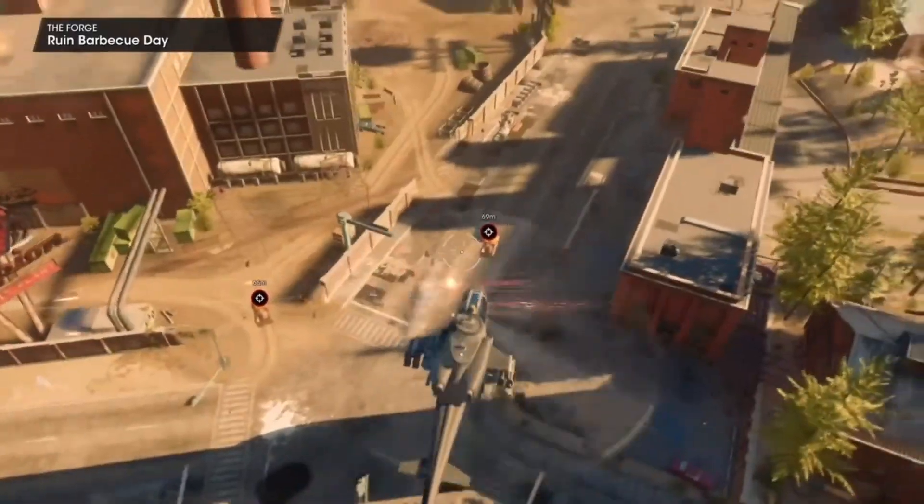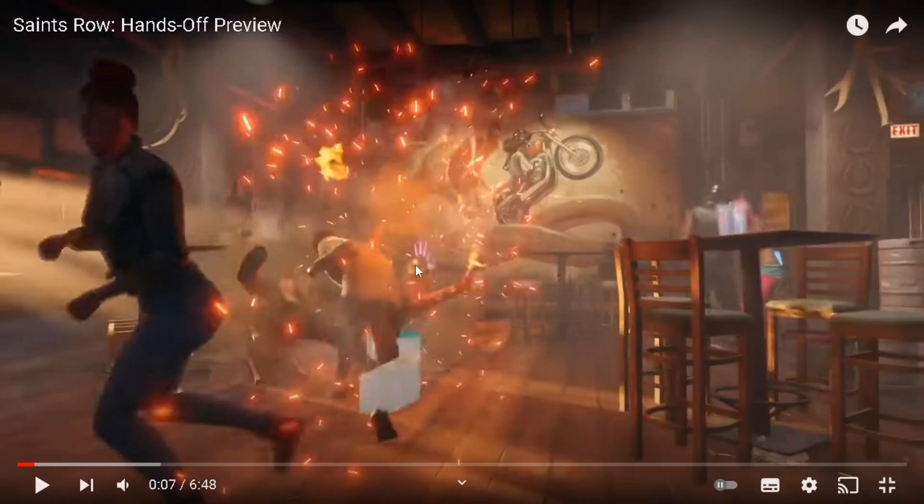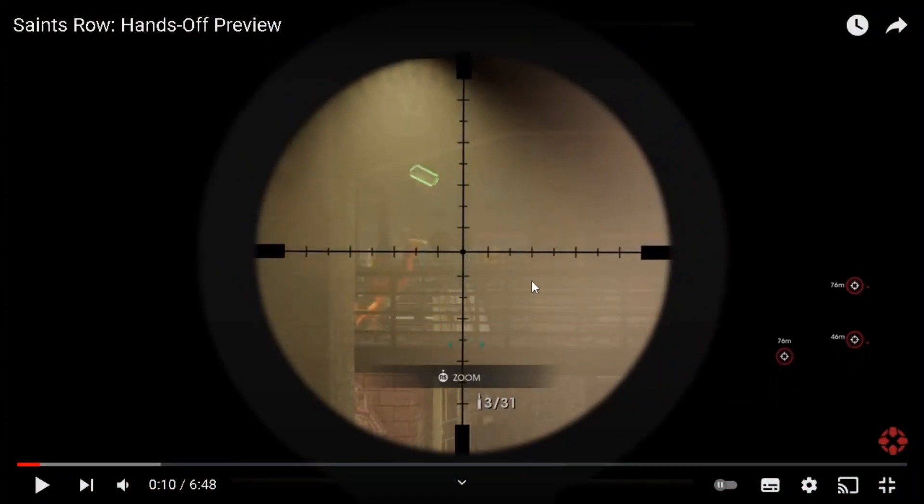So the video starts and the first thing I noticed is the flame punch — that's pretty awesome. You can also see the ammo drops there. At the start the character says something aggressive, which is something we like to hear in a good Saints Row game. The visuals look fantastic so far. Then we have the sniper rifle scope, which looks cool. All the enemies have these little radius logos above their heads — kind of like Saints Row the Third but with more information including meters and how far away they are. I quite like this new design.